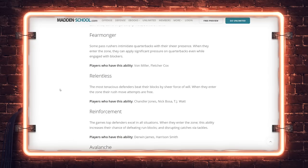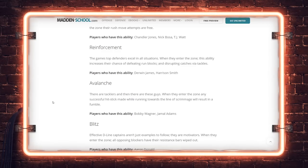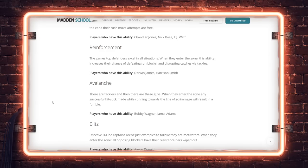Now defensive X-Factors: Unstoppable Force makes you a better pass rusher. Fear Monger applies pressure from distance. Relentless allows you to continue rushing even when your resistance points are empty — a new one. Chandler Jones, Nick Bosa, TJ Watt — guys with the highest motors who never give up, allowing them to continue rushing the quarterback without fatiguing out when resistance points empty. Reinforcement handles run blocks and hit power. Avalanche is the hot-button one.